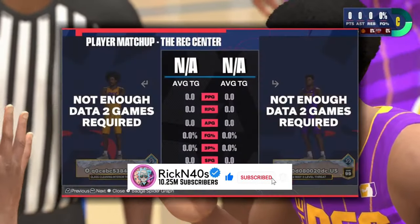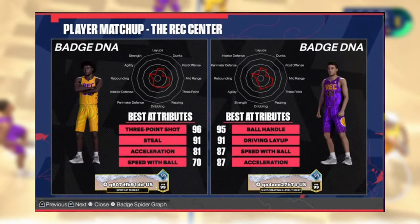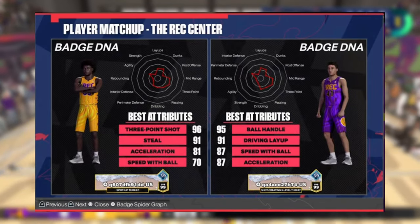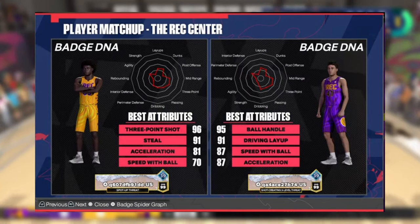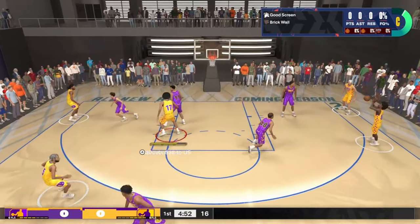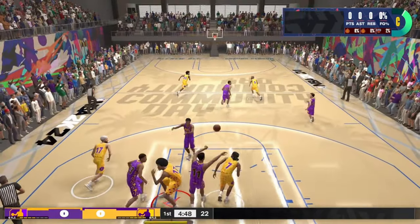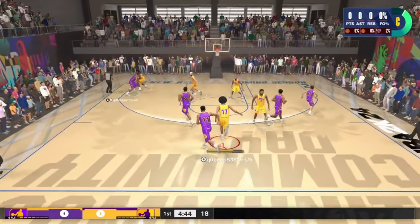The face-off is looking the same, but whoa — the matchup screen shows Player DNA, Badge DNA, and best attributes right here. You can scroll through each player with previous and next. The only thing is they would want to hang that screen a little bit longer so we can really get through all five players if we want to scout, because that little bit of time they flicked it up there just wasn't enough.